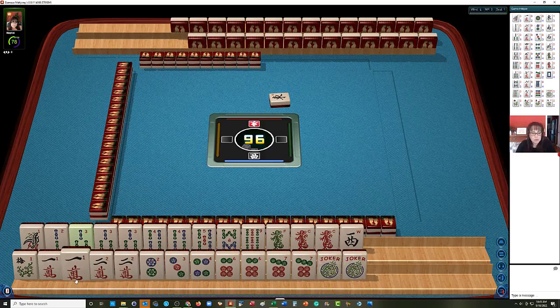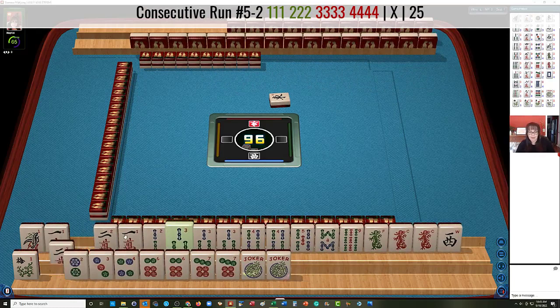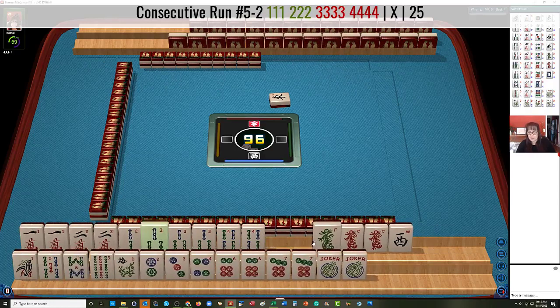I like to build around multiples. We have one, two, three, four mixed suits. Third hand down, fifth hand down on the right — that might even be a pure hand. You want to try to go for a big hand if you can. Having a hand with no jokers is one of the ways that you can get some score.